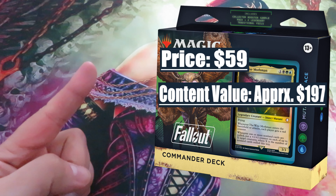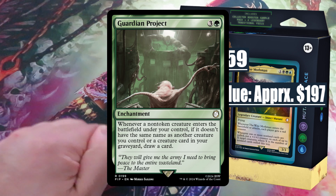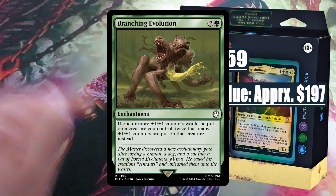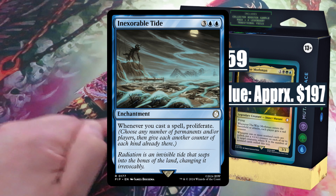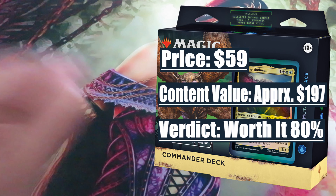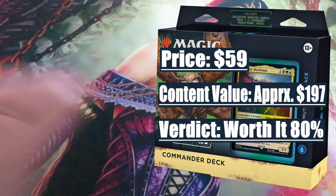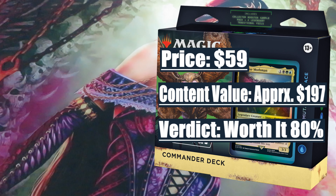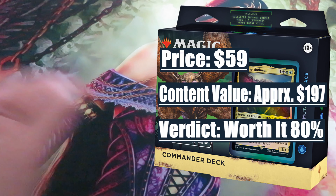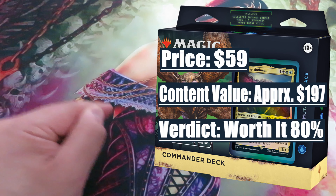In the reprint section, we have Guardian Project, valued at around $10, even though it was reprinted in Ravnica Remastered; Branching Evolution, also valued at around $10; and Inexorable Tide, valued at around $9. Verdict: worth it, 80%. In terms of value versus price, this commander deck is worth it. And if the most notable and valuable cards mentioned above keep their value or maybe increase in value, this deck may have huge future potential.